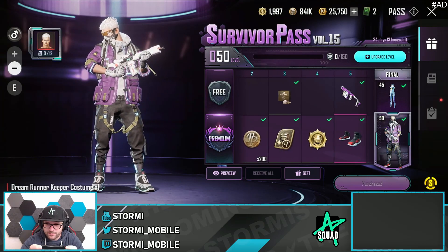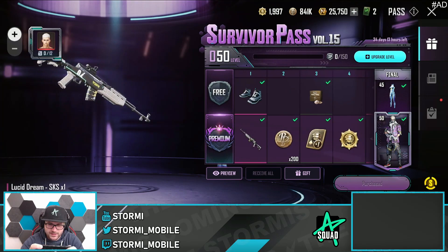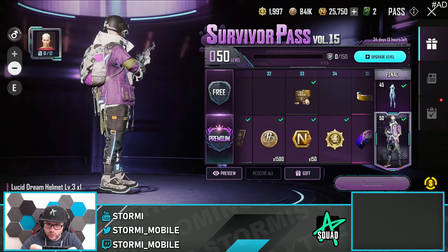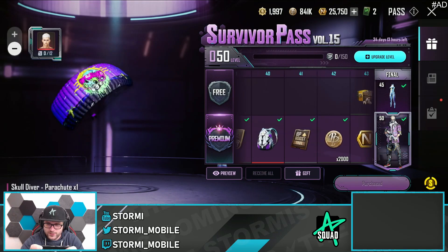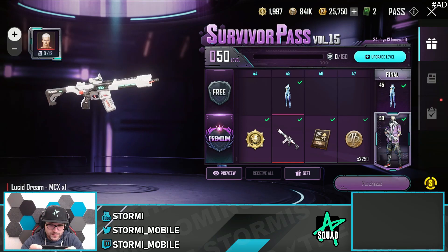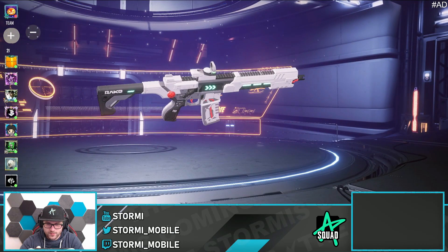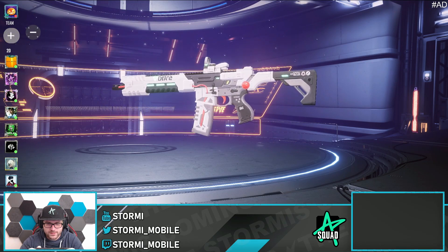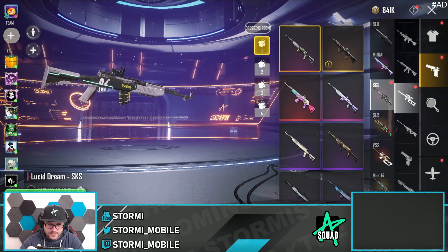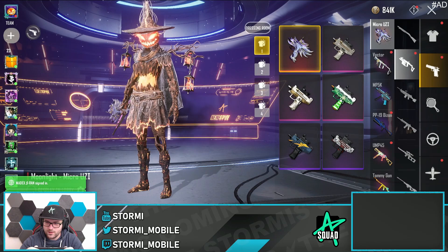Looking at the guns, the Vector is already pretty dope — nice one. Chaos is a nice one too. But the main highlight of this Survivor Pass, besides level 300 which looks super clean, the parachute, level 3 backpack — there it is — the MCX Lucid Dream. Oh my god, this is so nice, that glow effect is amazing. We also got an SKS Lucid Dream — a dope skin — and the Vector from the free pass, which everyone can unlock just by playing.